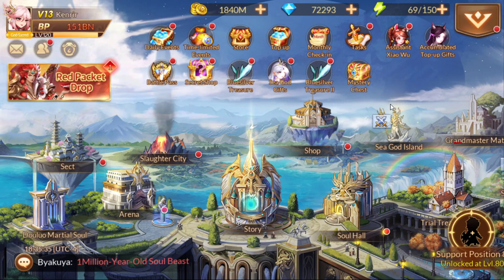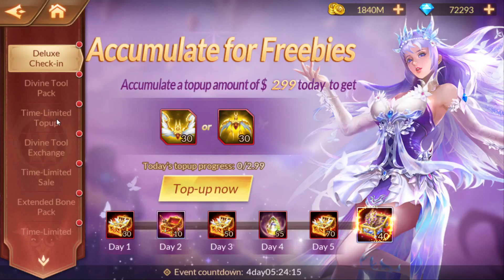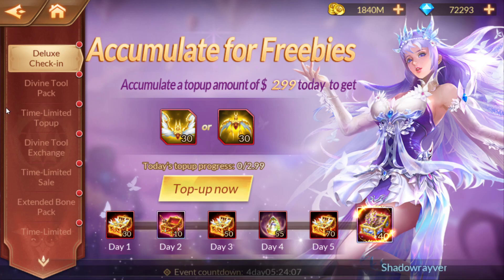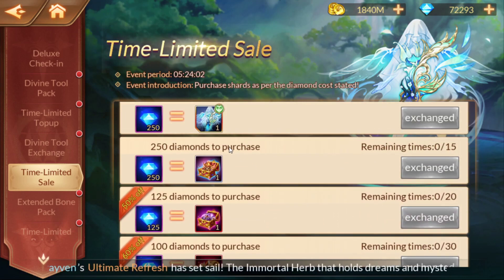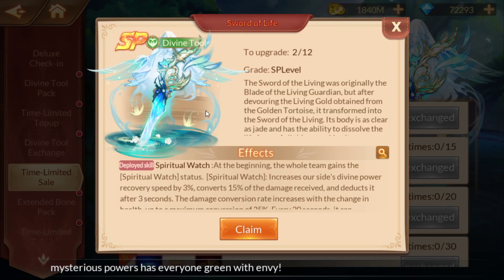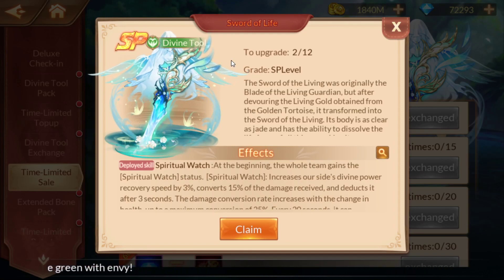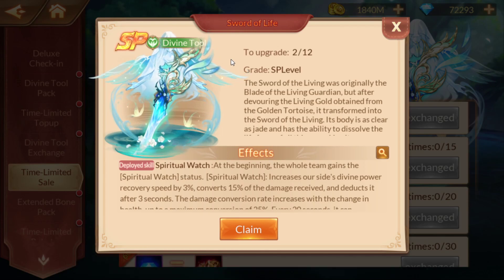Nothing major going on. We got many events going on currently. Standard time-limited events. The Divine Tool event is up. I do like the Divine Tool events — they're exceedingly expensive in terms of diamonds, but they do have a really lot of good stuff. We've got the first SP Divine Tool that they came out with, the Sword of Life. You can make it inside of this event.